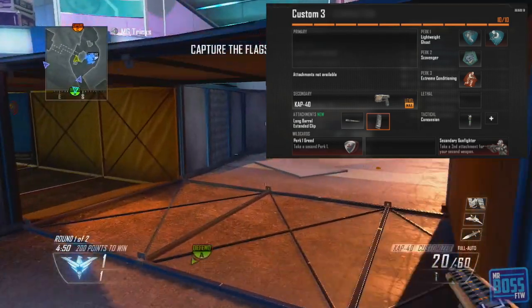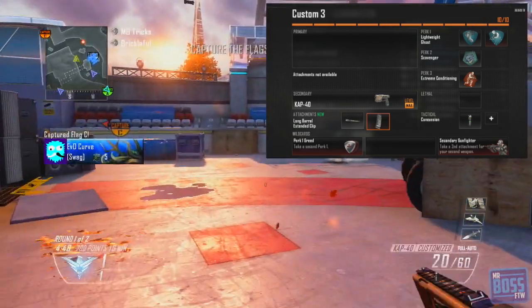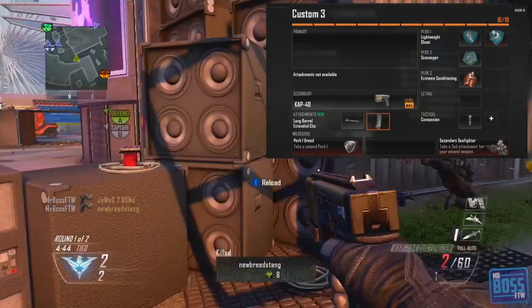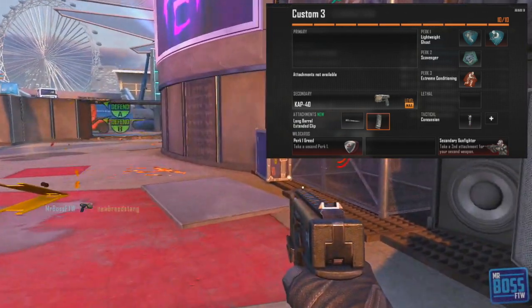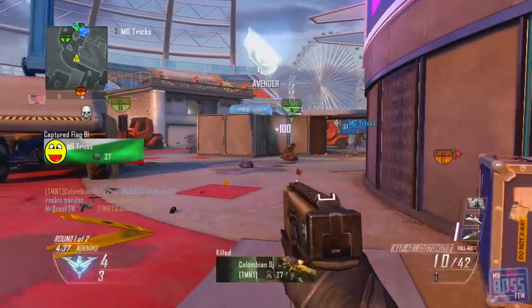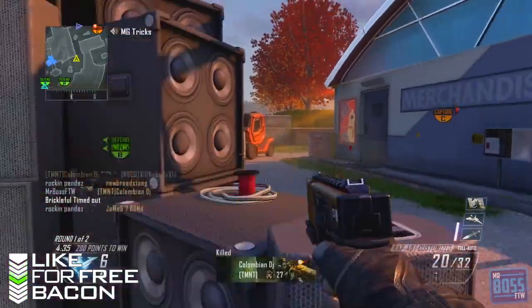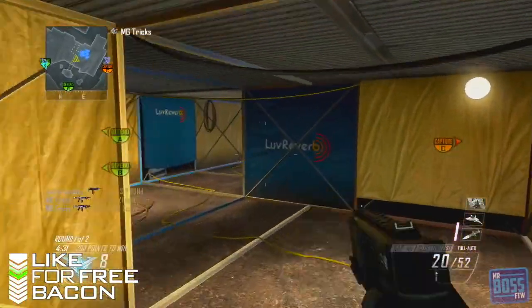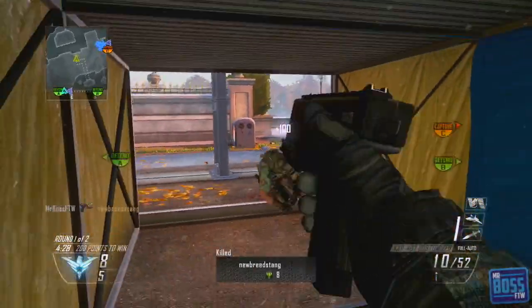Here's the class — as you can see I'm using the CAP-40 with a long barrel and extended magazine. I'm also using a concussion grenade, extreme conditioning, scavenger, lightweight, and ghost. A lot of these are important. The pistol classes look similar; some attachments may vary, but it's all to your preference — you can edit and adjust them to the game style that you like.